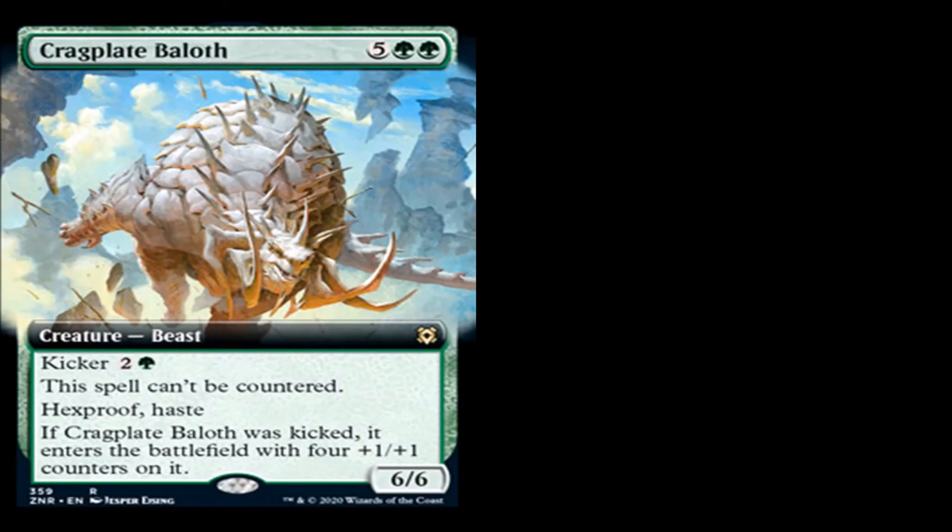Our next card is Kragma Plate Baloth. Five generic and two green for a creature beast, rare. As kicker: two generic and a green. The spell can't be countered. It has hexproof and haste. If it was kicked, it enters the battlefield with four +1/+1 counters on it. It's a 6/6 for seven with hexproof and haste. I'm trying to remember the name of the card that was in Dominaria — it was like a 7/6 hexproofer, and that card just dominated in Dominaria.